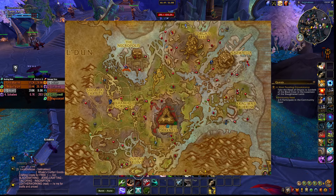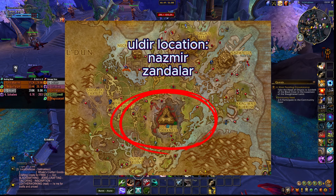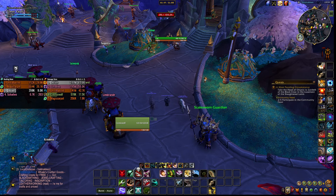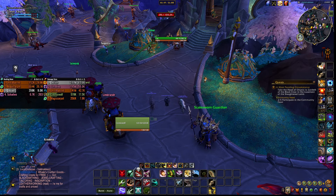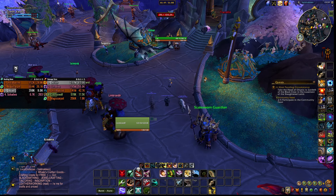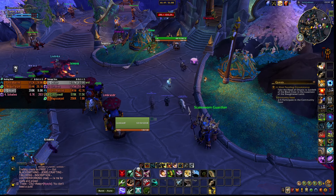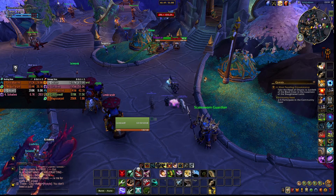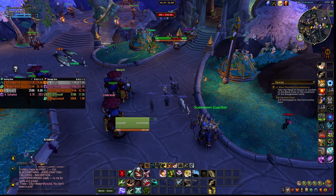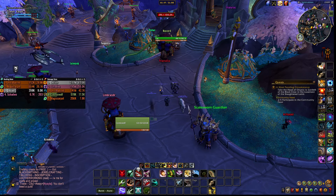Go to Uldir on either Normal, Heroic, or Mythic difficulty, kill Zul, and you will have this ability. It has been confirmed on Wowhead as a 100% drop chance if you do it in the right difficulty. If you do it on LFR it will not drop — that has been confirmed. Then you're going to be able to tame blood beasts.